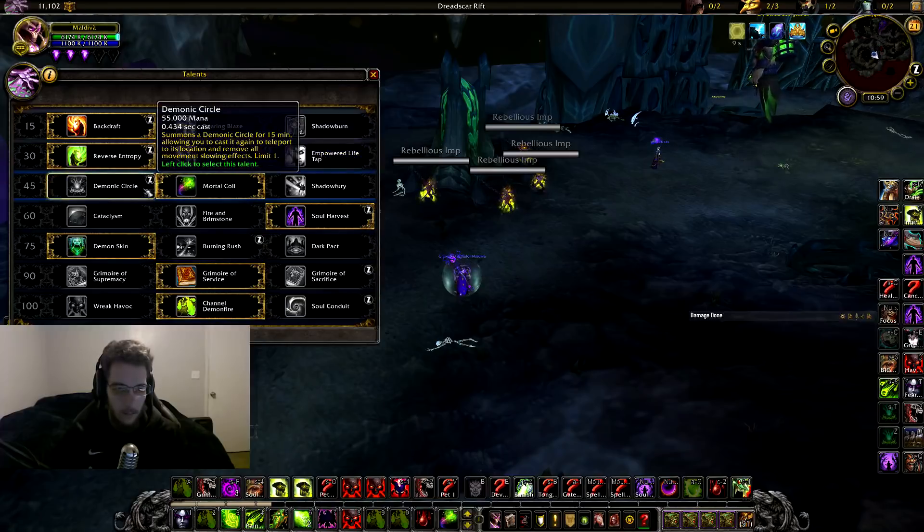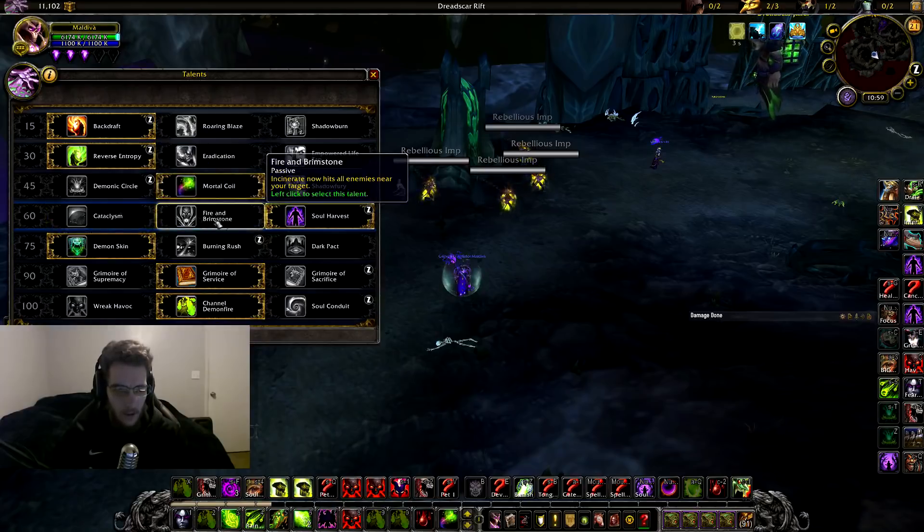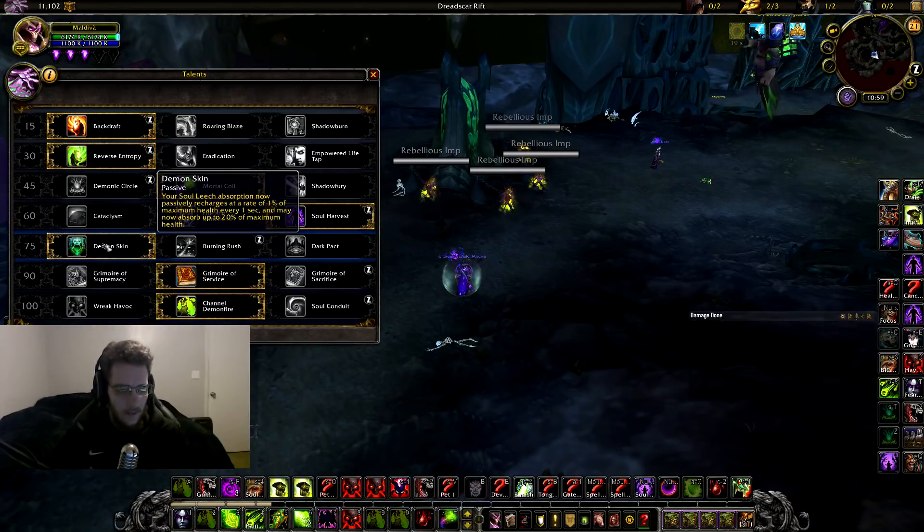For the 60 tree, Soul Harvest is going to be the go-to for this build. You don't really want the others — especially Fire and Brimstone, which makes no sense for big bolt spec. It's always going to be Soul Harvest when you're going for the big huge bolts. This is the offensive cooldown you'll be popping for the extra damage.